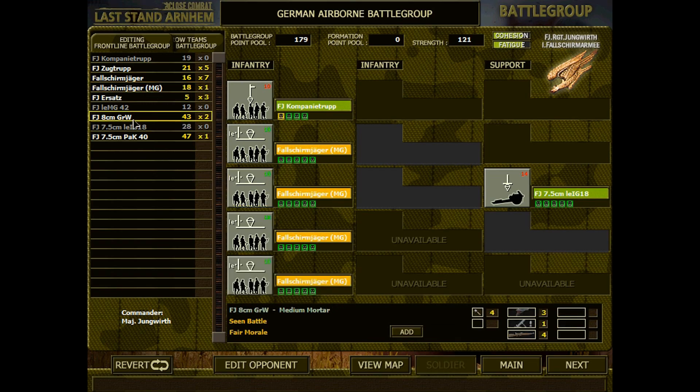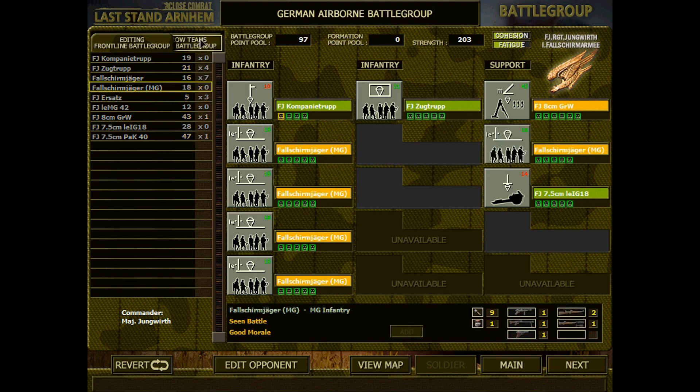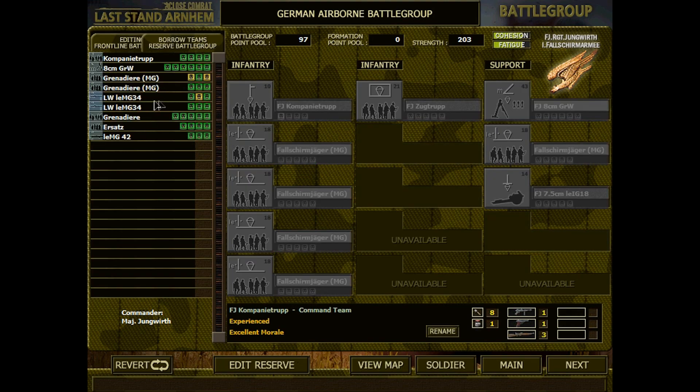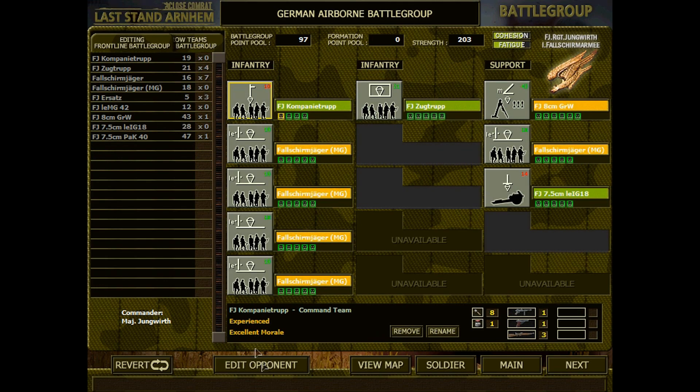We have a medium anti-tank gun, which is pointless, and then another command team. Let's maybe just get that in. And a mortar team, and another MG team. Then the reserve team here — let's edit reserve if we can and see. I guess it'll be some of these machine guns we'll put in from them.